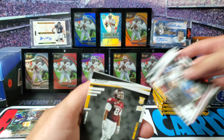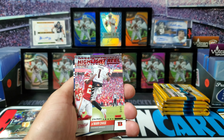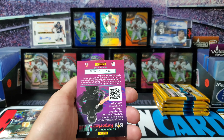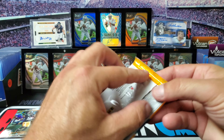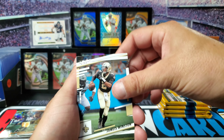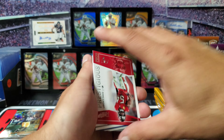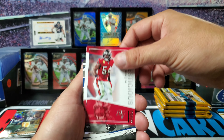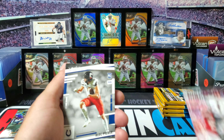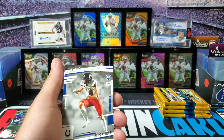We got a Highlight Reel Mark Andrews. Here's some of our rookies - we got Marvin Leal. That was our only rookie from that pack. We got a Highlight Reel Jamar Chase. I didn't even notice that the Highlight Reel Jamar Chase card was numbered - that one was out of 449. Alright, so that was our first numbered card from the blaster box. We also got Prestigious Pros Lavonte David.